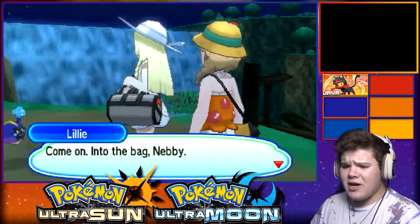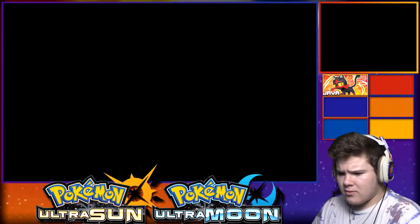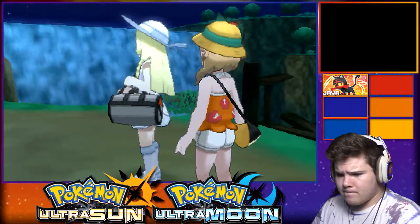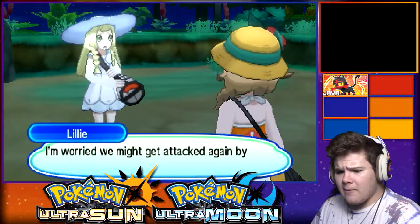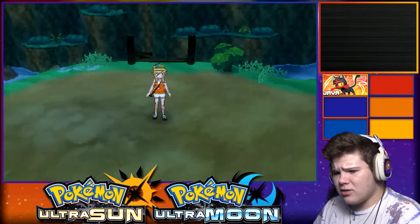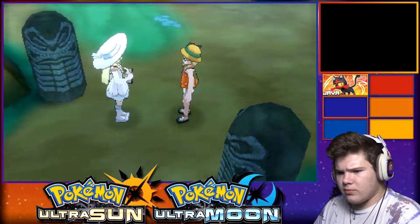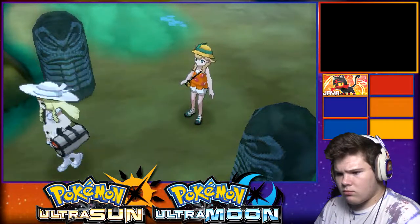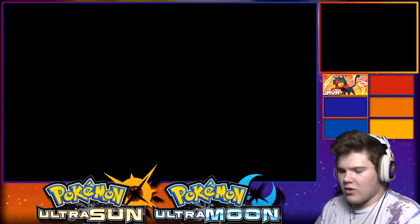I'm Lily and I suppose this stone must belong to you. This time it's black - was it black last time? I feel like it was white last time. Please don't tell anyone about seeing Nebby - it's a secret. Come on into the bag, Nebby. That was why - was it necessary to make that door sound? It just takes us directly back to town.